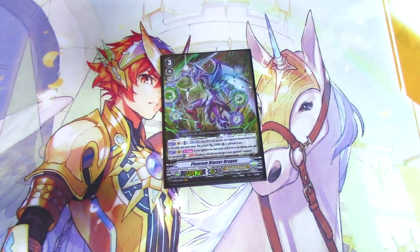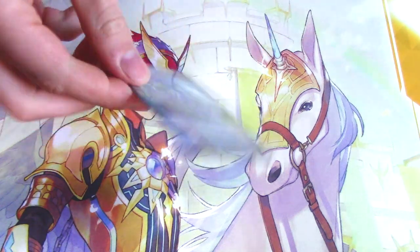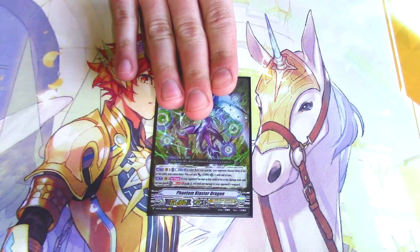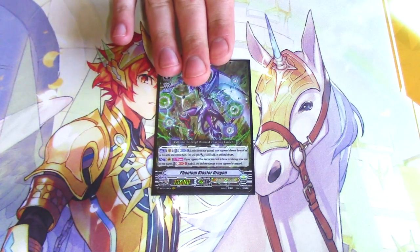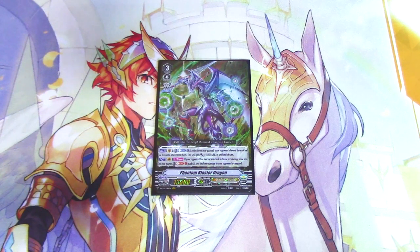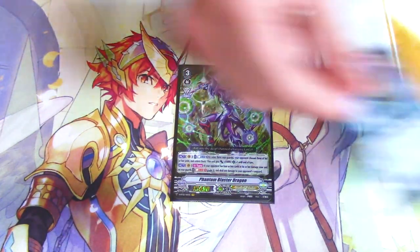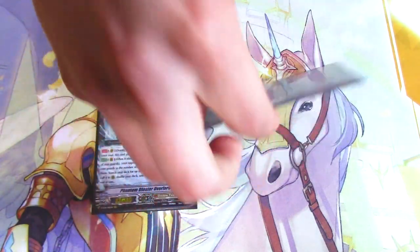One copy of Phantom Blaster Dragon, because it doesn't really do anything else other than Superior Ride, so we just run it at 1. I would've wanted to get 2 but I couldn't find a second one — because this is my deck and I own these cards — because it would be good to have multiple copies, just to search out with Phantom Blaster Dragon in case you want to search out another one to use as a Beat Stick.